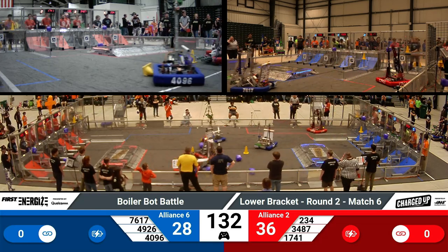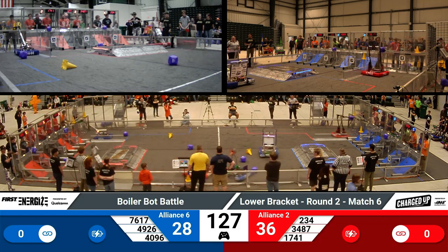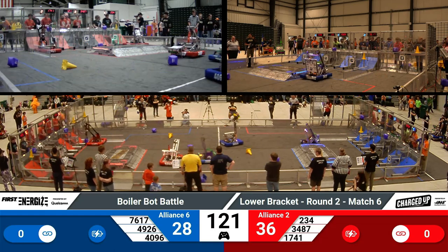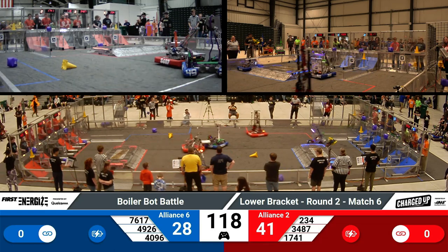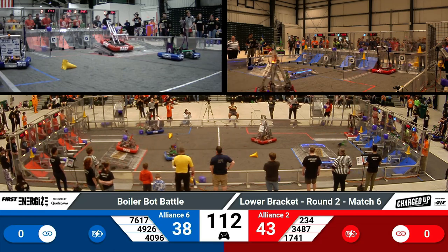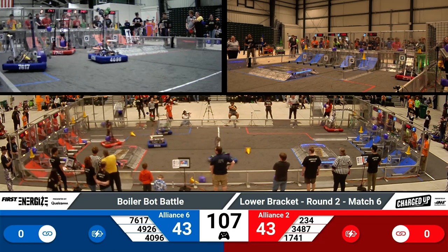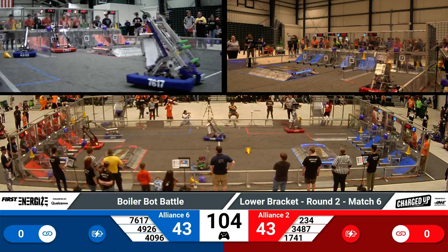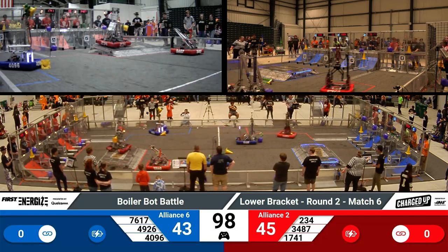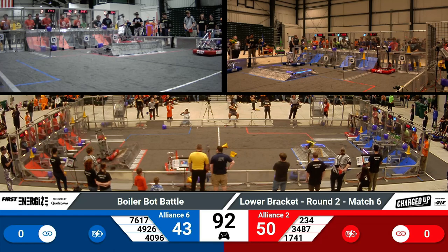Drivers have now picked up their controllers and are after those game pieces to score in their grids for this round. Looks like 1741 is going over to that human player station and racing across the field to score that on their red grid. It looks like 4926 is playing a little defense, trying to prevent Red Pride from going and picking up that cube. 7617 is going for another cube for the Blue Alliance over by their human player station off at the floor. Red Pride is going to score that cube on that lower node for the Red Alliance. 7617 is going and picking up some more cubes from the floor and racing over to their side of the field to place that cube in the high node.